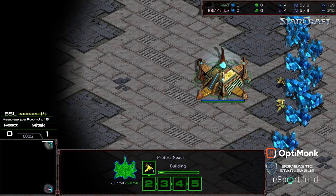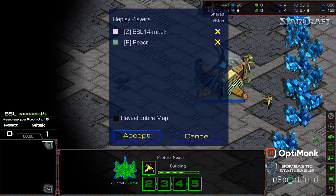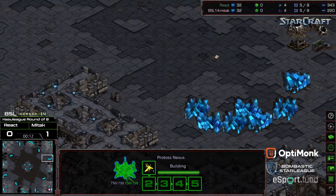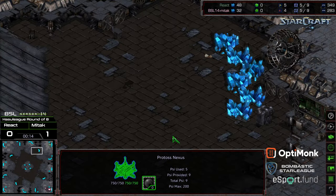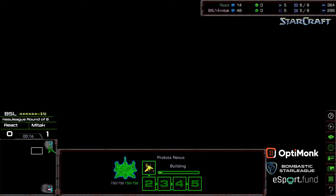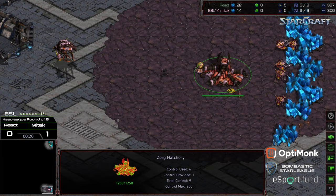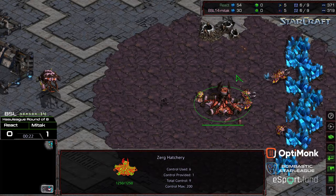Hey guys, welcome to game two between React and Mid-Tech. Up in the top right corner we have React starting as the very stylish Green Protoss. This is Goodnight — a more macro-oriented map. Mid-Tech starting at the bottom right corner as the Pink Zerg, looking very cute.